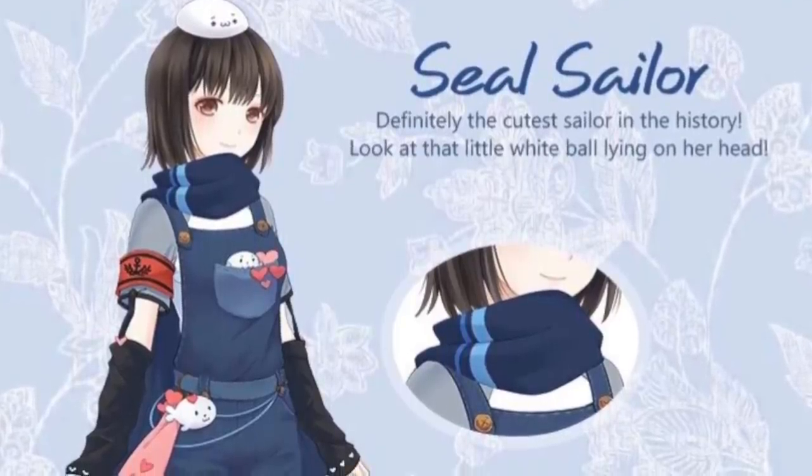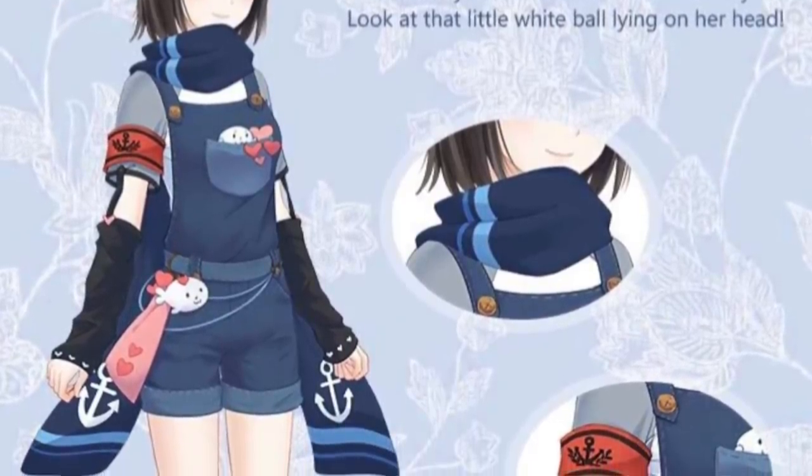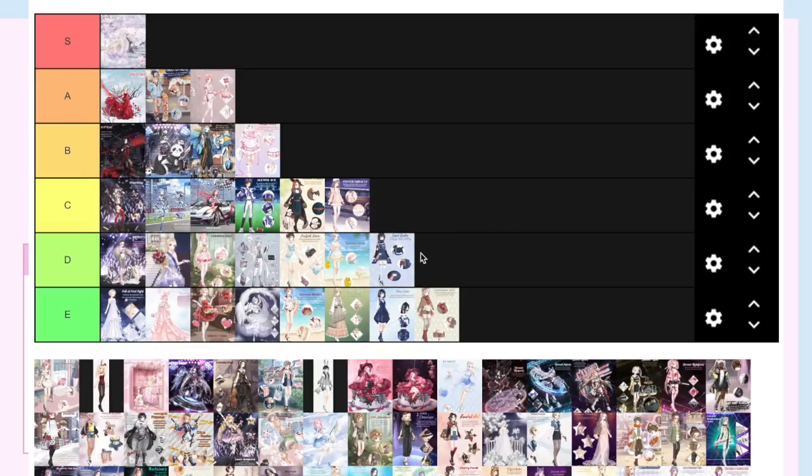Seamless Seal Sailor — I love the diver on her, but not only is this suit incredibly hard to get, the reward from it is stupid too. So I think it's a D even though it has really cute seals on it.